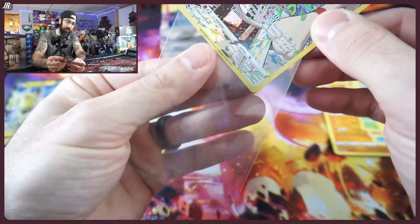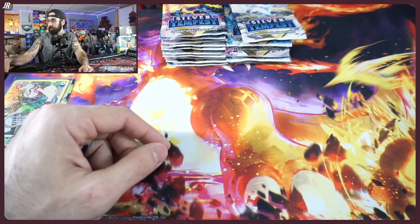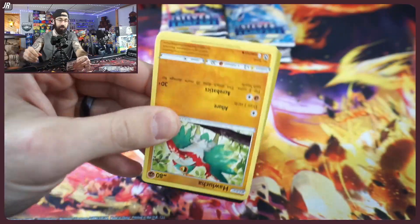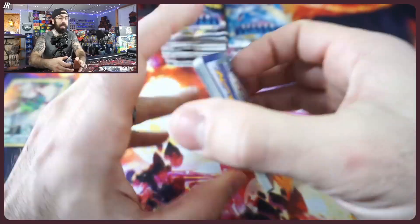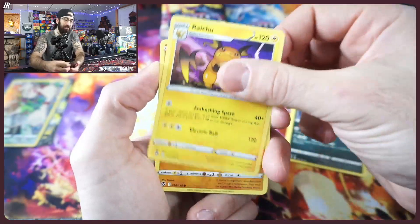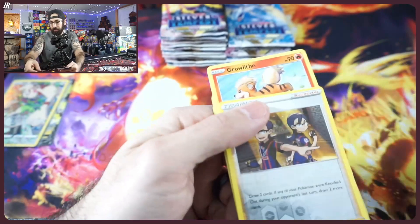The yellow border brings up a point I want to talk about today. The new sets are coming out and I think it's going to be an interesting year for Pokemon. We're not going to see yellow borders anymore — there are going to be a lot of changes. And I don't know if the whole community is on board with those changes. Down below in the comments, let us know: what's your opinion on some of the future changes coming up?